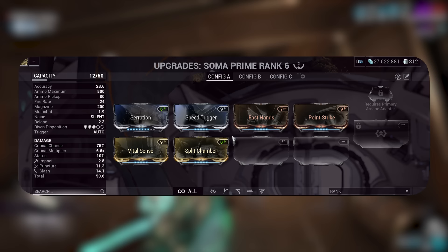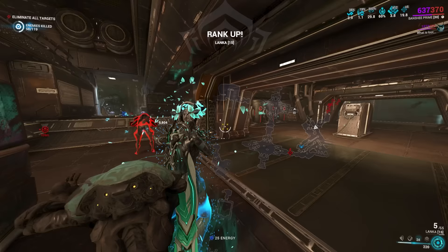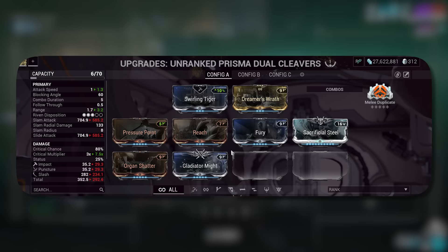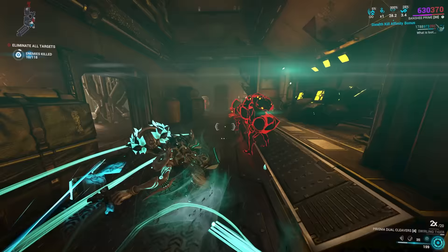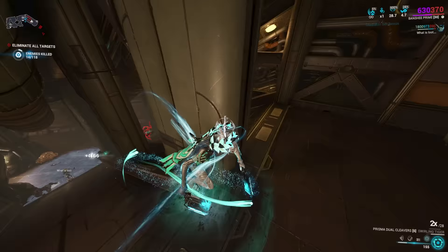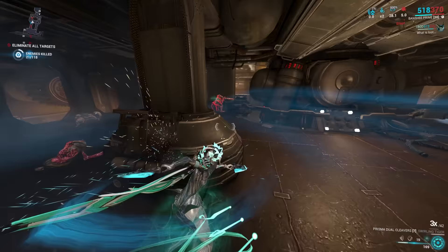This method works with any weapon you want to level. For primary weapons, build in this order: flat damage, fire rate, reload speed, crit chance, crit damage, multi-shot. In Steel Path, use Primary Merciless or Deadhead. For secondaries, the build order is exactly the same. For melees, it's a little different: focus on flat damage, attack speed, range — range is very important — then crit chance and crit damage. With melees I use slide attacks to get more range and hit groups.